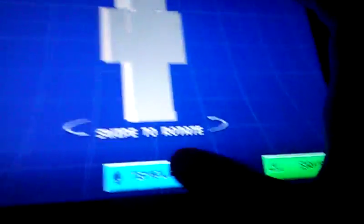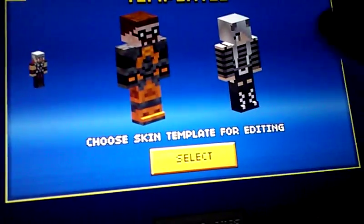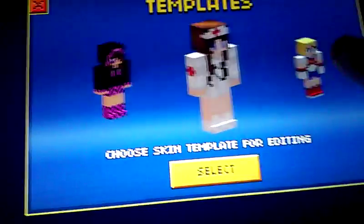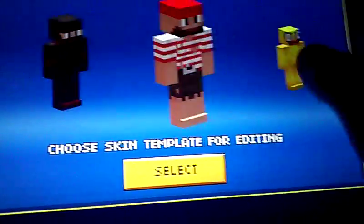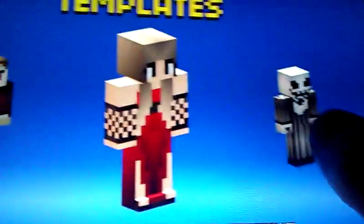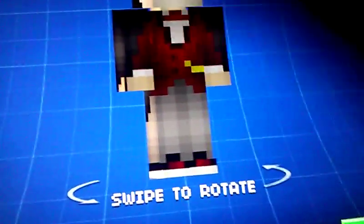Go to the vampire boy skin. Oh, there it is — this is the vampire boy skin. Select this, then what you want to do is go over here.